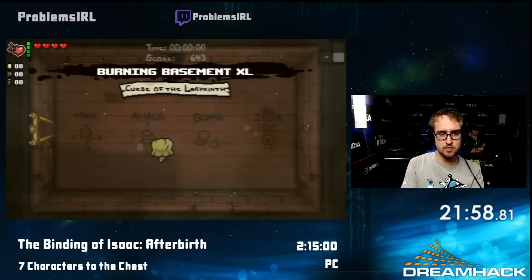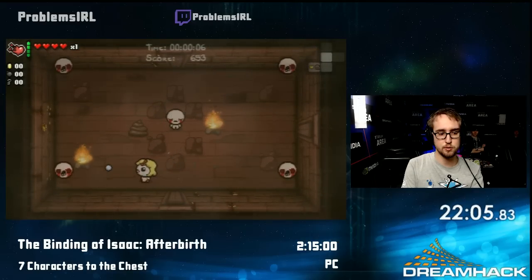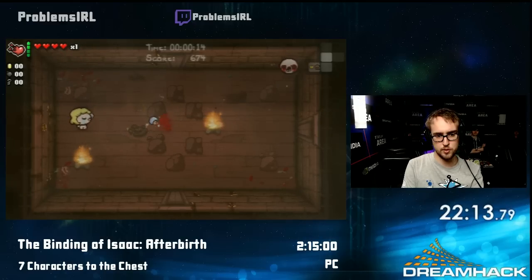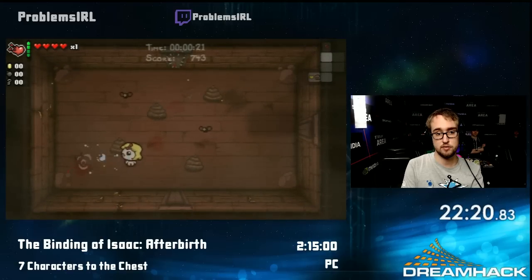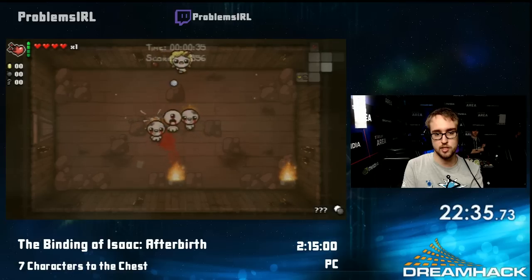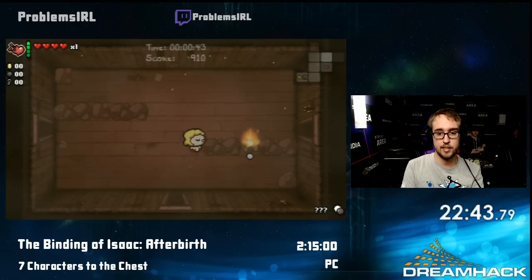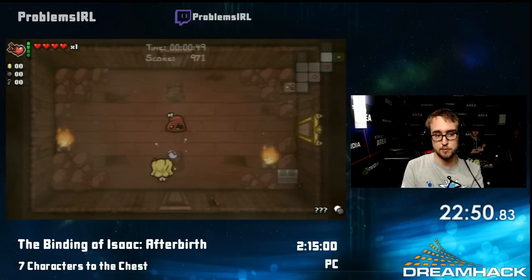Right as I say that, I reset like seven times without finding an item room, but yeah, it usually goes pretty fast. I might also sit here and reset for like 20 minutes on each character. Those machines that sometimes are in the item rooms can actually be used to reroll an item — if you put money in those machines or bomb them, it rerolls the item on a pedestal. I picked up Judas Shadow here, which doesn't do anything for me immediately but will in a few. This is an XL floor, which means it's two floors merged together.